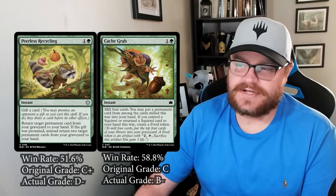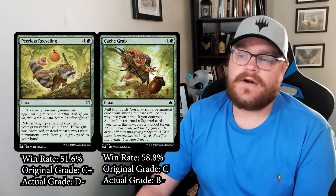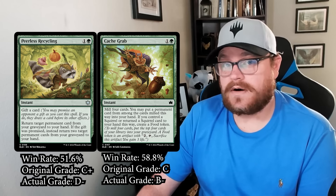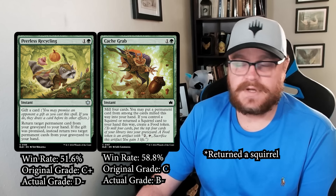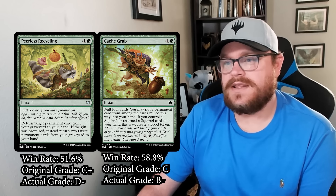Now let's look at two cards together: Cash Grab and Peerless Recycling. Both are cards where you spend two mana and get a permanent back from your graveyard with some additional upside. Peerless Recycling, if you gift your opponent a card, lets you get a second permanent back. Cash Grab mills four and also gives you a food if you have a squirrel in play or in your graveyard, but you have to get back one of the cards you just milled. One is a common and one is an uncommon — and you'd think the uncommon might have the higher win rate, but it does not. Peerless Recycling is significantly worse than Cash Grab.